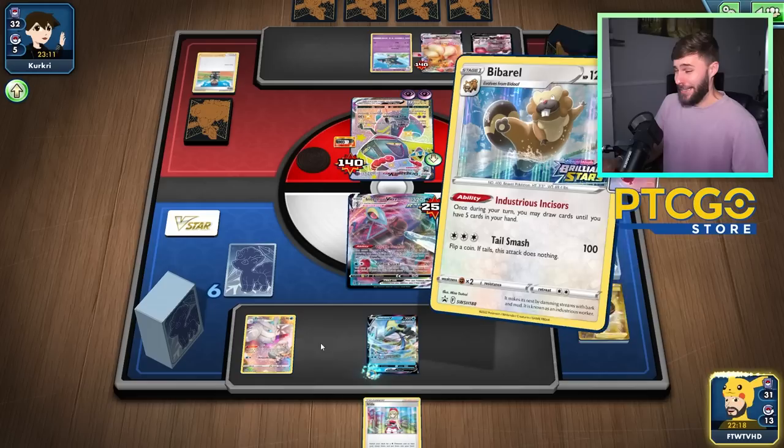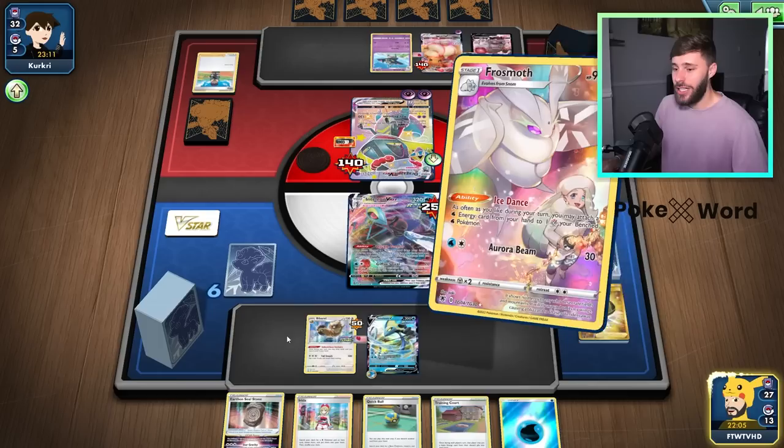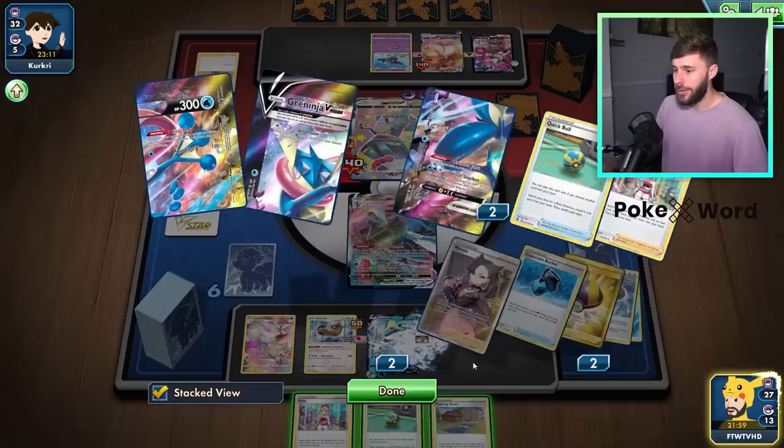Here's what I'm going to do — I'm going to risk it for a biscuit. Let's see what we get. We've already used our Air Balloon. Now you're talking on my level — we've already got the pieces we need, apart from the Tower. We can accelerate the Energy here. We just need the retreat, bro. We just need the retreat. We attach the Stone.